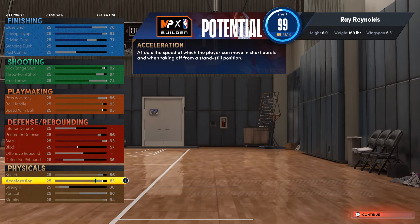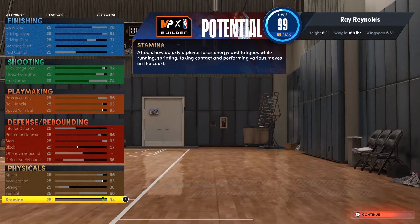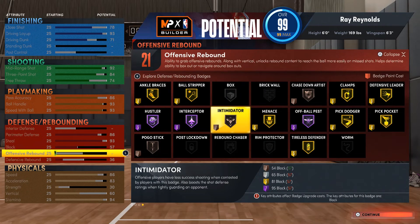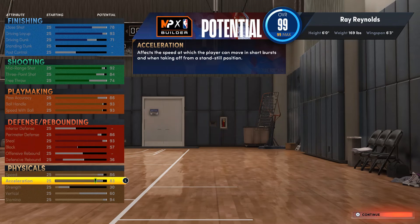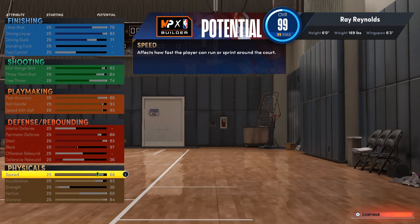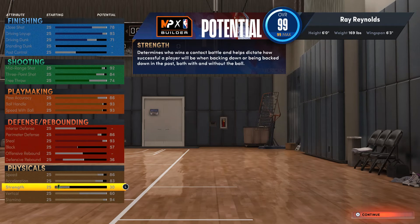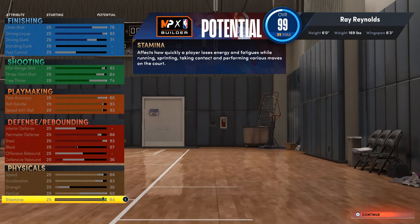For physicals: speed 86, acceleration 83, strength 30, vertical 60, stamina 94. Speed and acceleration are going to be fine — with the plus four general rate you'll be at 90 or high 80s, so you won't be slow. Speed with ball at 93 is key because on park it's like you're sliding everywhere if you're not controlling it. Vertical at 60 is not bad — you can do a lot with it. Stamina at 94 is important because 2K messes with your shots and dribbling when stamina drops.